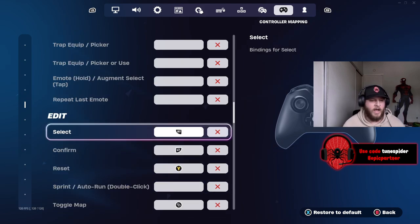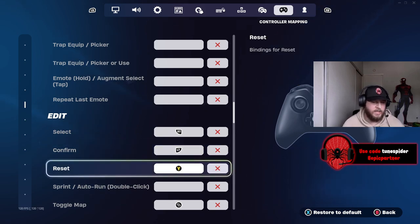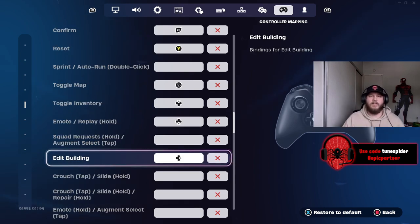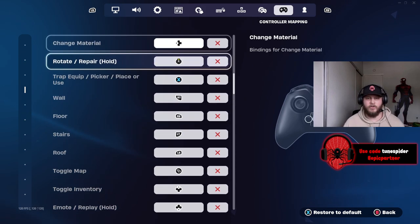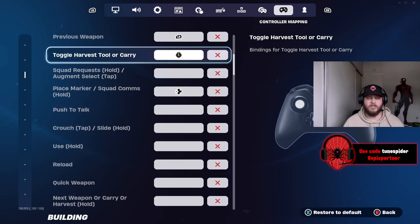My switch mode is bound to a paddle, so that is going to be B. Confirming an edit is LT, and resetting an edit is Y — which is also a paddle. Actually editing a build is right on my D-pad but that's bound to a paddle as well. If you don't use paddles or only use one or two, I highly suggest binding as much as you can to your sticks and D-pad, so you're not going from X to Y to B to A constantly — that takes up so much time.